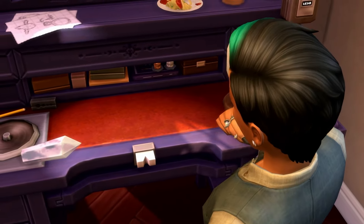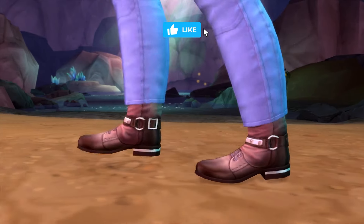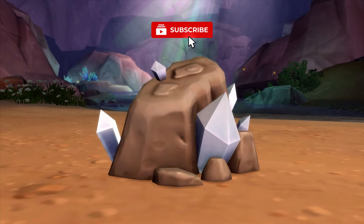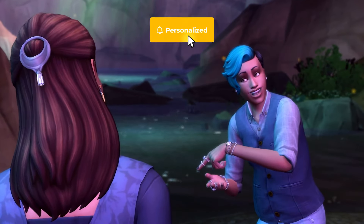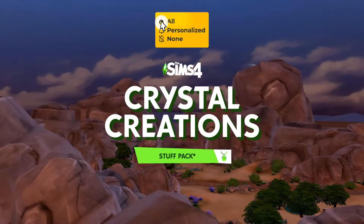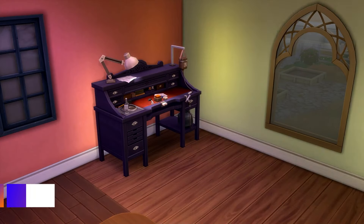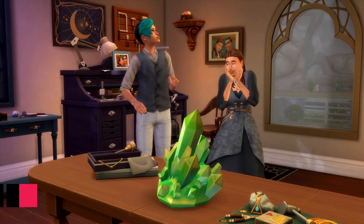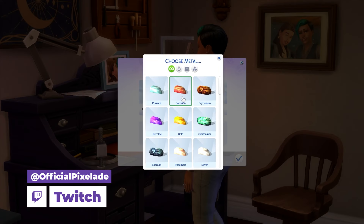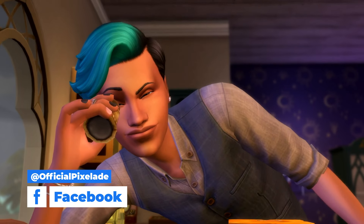I cannot tell you guys how happy it makes me seeing The Sims continue to collaborate with players and creators, CC creators, and all of that amazing stuff. It's already been confirmed in the blog post that I talked about in my video from yesterday that The Sims is collaborating with Aretha Beezus. That's their official name on Twitter. They are a Sims 4 creator and a part of the EA creator network. And there's a brand new necklace, ring, and set of earrings created by this wonderful CC creator that are coming to The Sims 4.